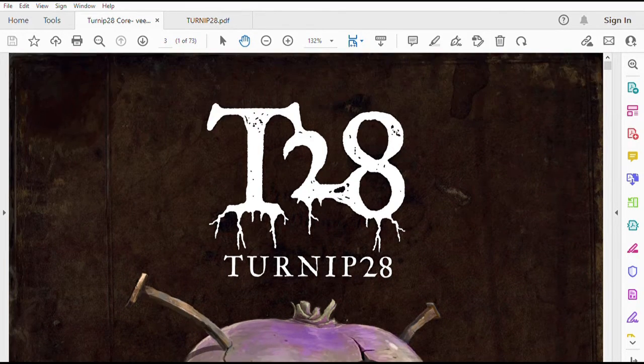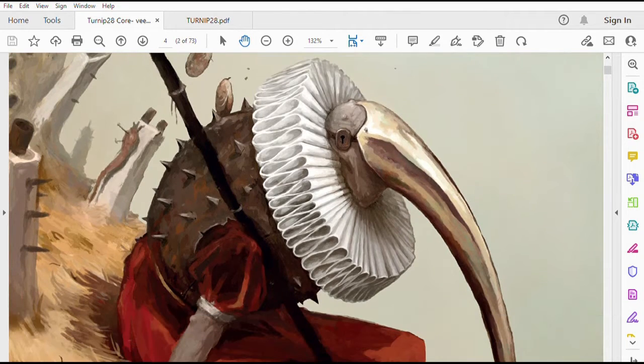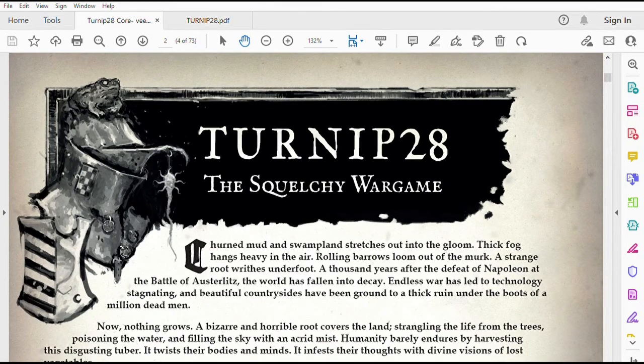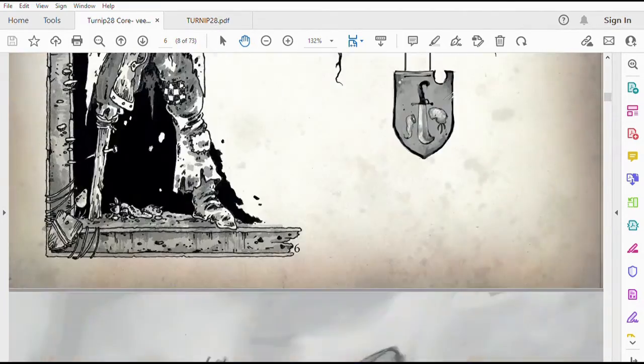Someone came up and said I should try Sludge, but I'd already heard about Turnip 28. Its aesthetic is a combination of Hieronymus Bosch and the ugliest side of Napoleonic you can muster. The game altogether has a very Warhammer Fantasy from the 1990s kind of flavor to it, and that I love. Here we have some of the penmanship that you would see cornering a page, just like you would in some of the older rule books.